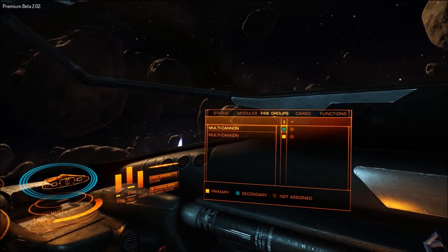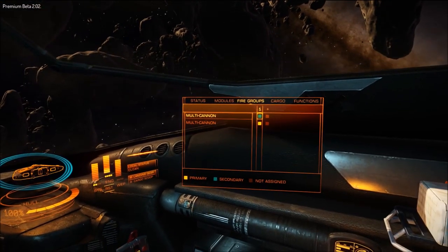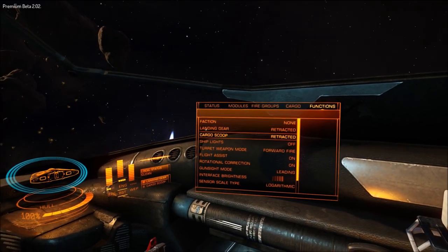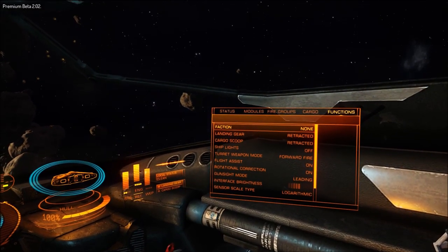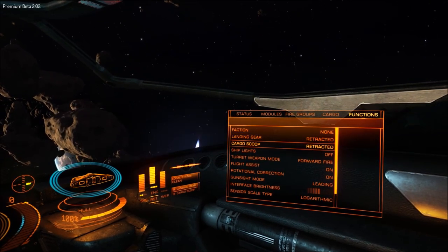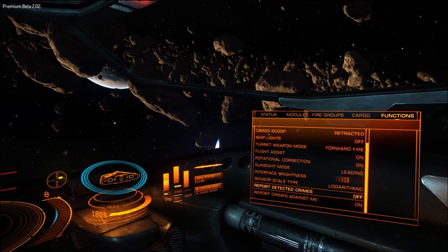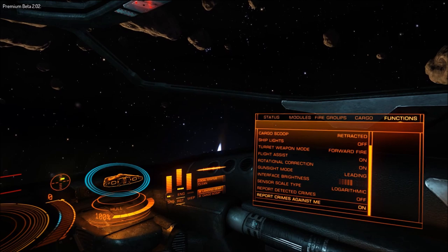In fire groups you have your primary and secondary fire groups. Yellow means using your primary fire button to fire them, blue will use your secondary fire button. Next we have our cargo tab — I have no cargo currently. Then lastly we have the functions menu. Most of the time you don't have to mess with anything in functions except when you join a conflict zone, where you'd need to set your faction. You can deploy or retract your landing gear, turn your cargo scoop on, turn your lights on and off, and switch how your turrets fire. Most of these things should be bound to a keybind so you don't have to go through this menu.